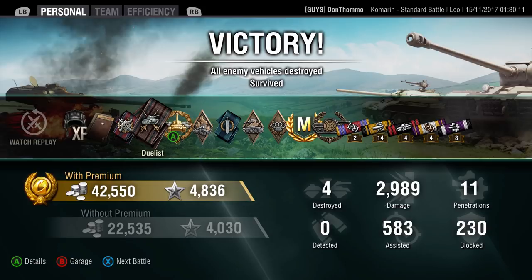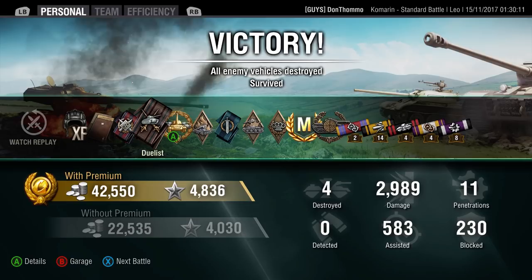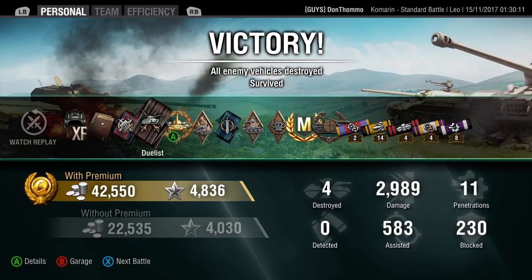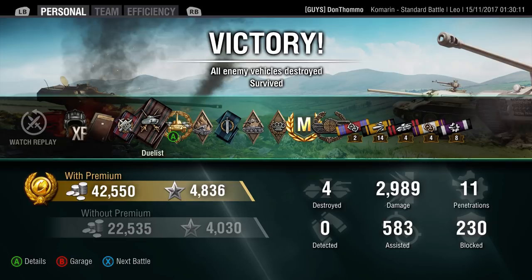So there you go - that's the end of the episode, the end of Road to Tier 10 Tier 7, the Leo. I think it's a good tank - I enjoyed it. I didn't love it enough to keep it, but it wasn't painful to grind, and I don't think it'd be too bad for you guys either compared to certainly some other tanks in World of Tanks. Thank you very much for watching guys - we'll be back soon with more Road to Tier 10 to show you the Emil 1. My name is Ben, we are the Beard Guys, and I'll see you next time.